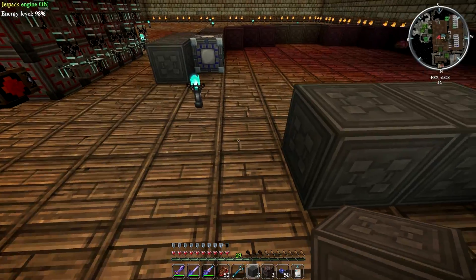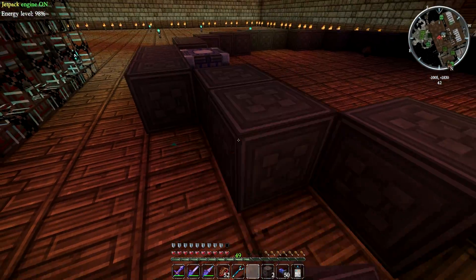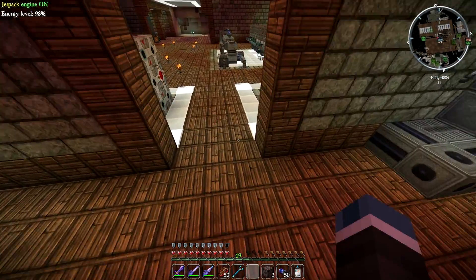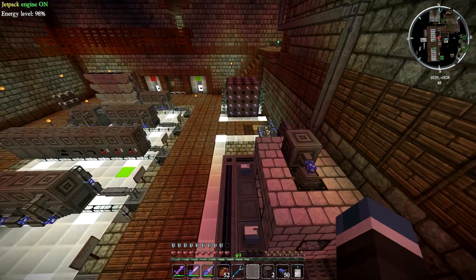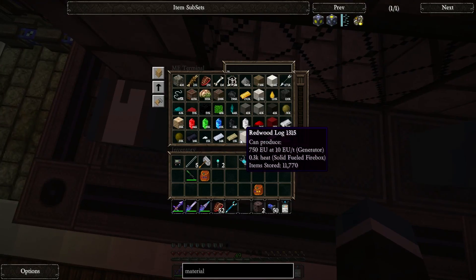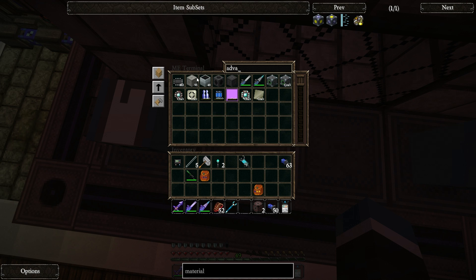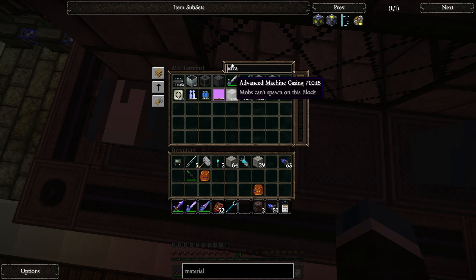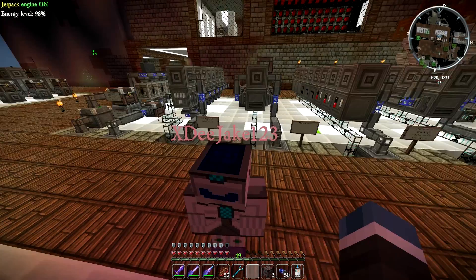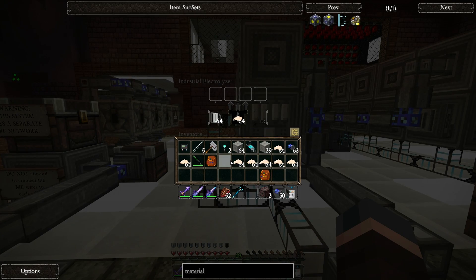What does the fusion reactor do, Drew? It makes both power and you can make items out of it. A couple of items. Most notably, you can make iridium out of it. But speaking of iridium, before we continue this, I would like to show you a couple of things. First, I need to grab my advanced machine casing. Second of all, I'd like to show you how much platinum I've gotten. 512 platinum! I'm gonna just steal this. How did you steal all of it? I just quickly shift-clicked it out.